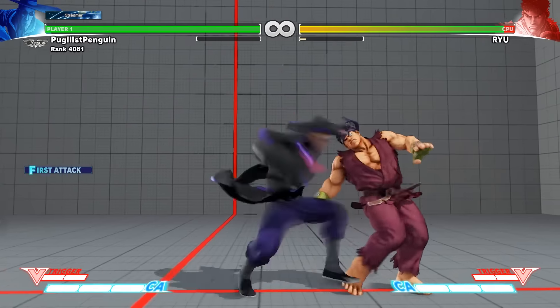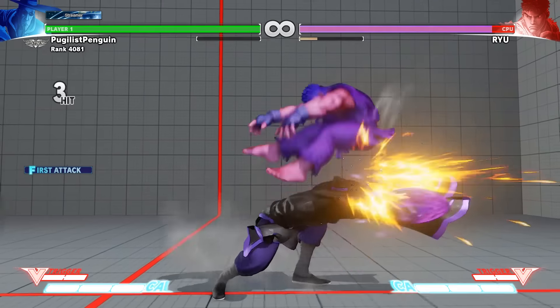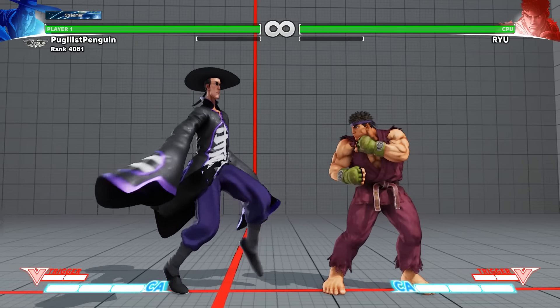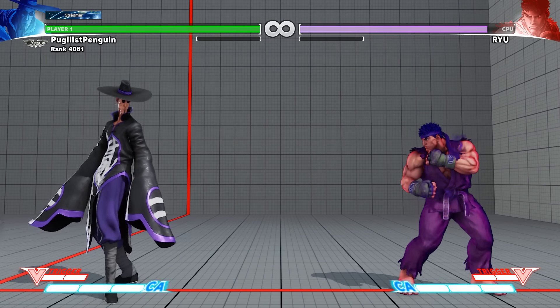In Street Fighter 5 there are three different wake-up timings with no visual cue to inform your opponent which wake-up tech you did. The idea behind this was to stop set play completely. However, if you know how to frame kill properly and your character has the right normals, you can still use set play if the conditions are just right.